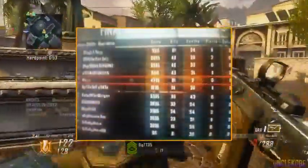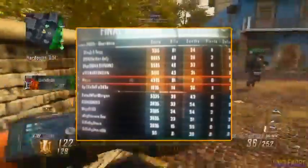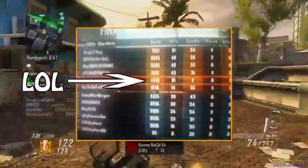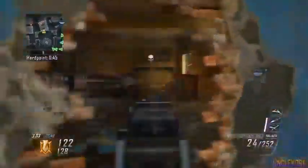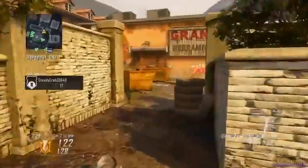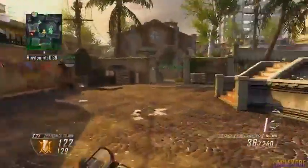One last thing I want to show you — I just thought it was pretty funny. It was a picture someone tweeted out bragging that they went 91 and 2 — what a great score — but the best part is that he had one of the lowest scores on his team. That just goes to show you: play those objectives, get those points. KD isn't everything. As always, thank you for the support — this was Uncle Kobe, I'll catch you guys later, peace.